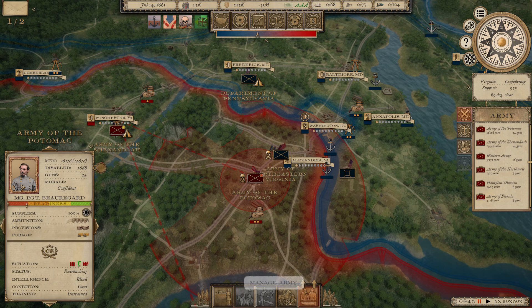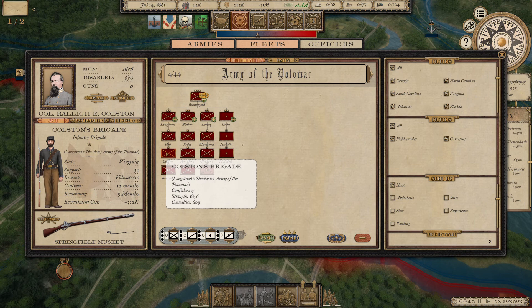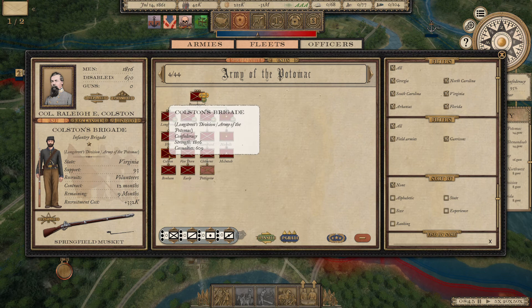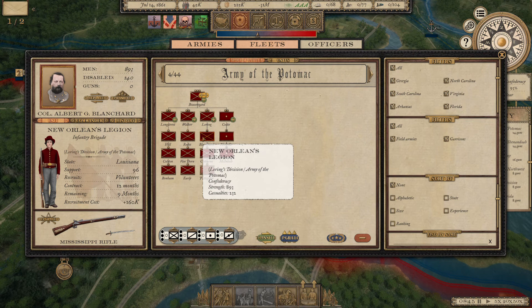We had some generals who had to be changed out. The first was Edward Johnson — his brigade is now Colston's Brigade, but he had to be replaced because he was defamed, and defamed really lowers the morale of troops. The other commander we had to change was Nathaniel Evans, commander of the New Orleans Legion, who was replaced by Blanchard because Evans was wounded.